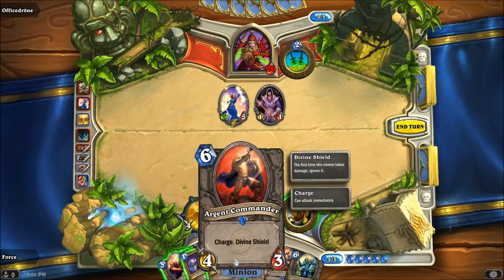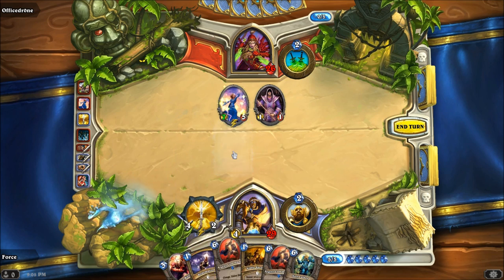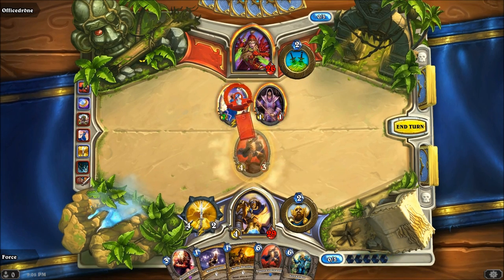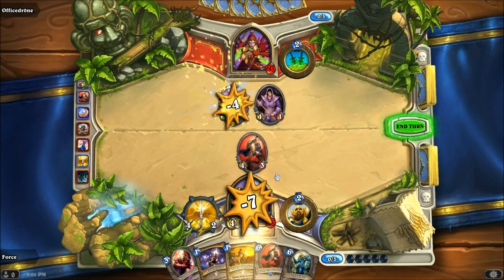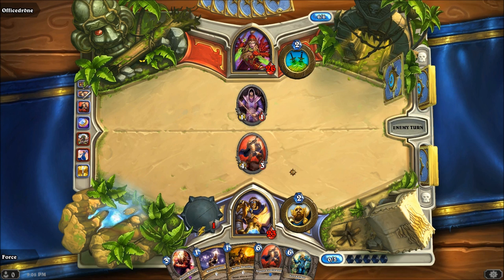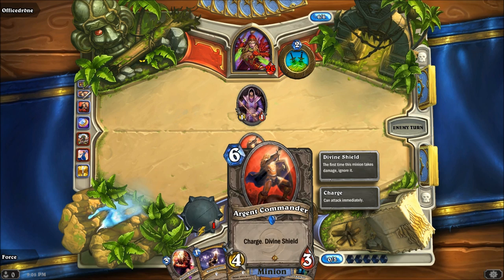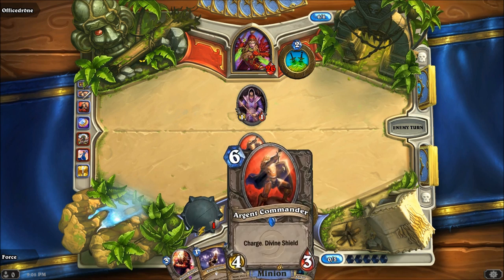We're going to drop this down — Taunt and Divine Shield. He is going to live through the process, and I will take five damage total because it's offset from the two health that I gain. And then we pass the turn over. Next turn I can play another Argent Commander, and since that's charged, I can push him right away. I could also play Sunwalker if he plays something that I need to block next turn. Both of these guys sitting with Divine Shield.